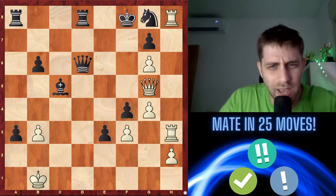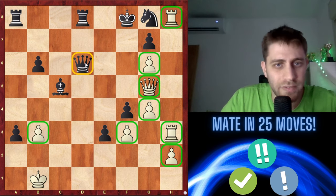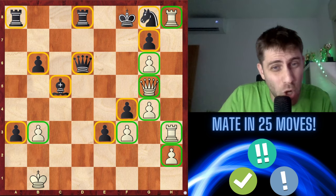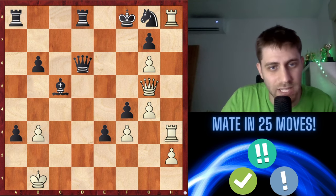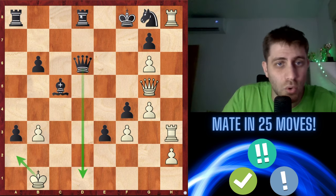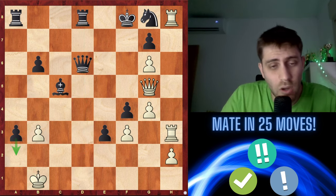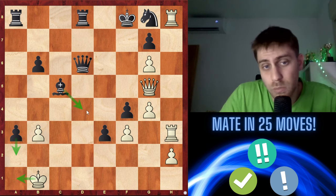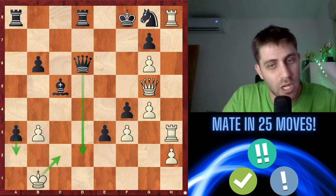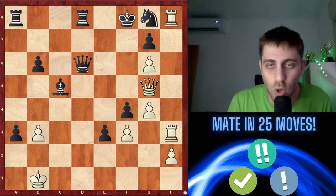We have a very interesting puzzle today. White has a queen and two rooks plus five pawns. Black has a queen, two rooks, bishop, knight, and five pawns — so we are down a bishop and a knight. Black is threatening so many things: queen d1, for example, after king a2 rook d2 is checkmate. Also a2 is a checkmate threat very soon — after a2 king a1, bishop d4 is checkmate, or queen d4 checkmate.